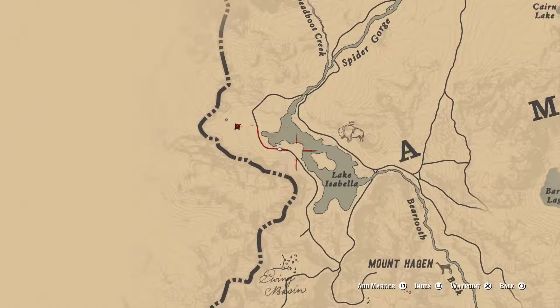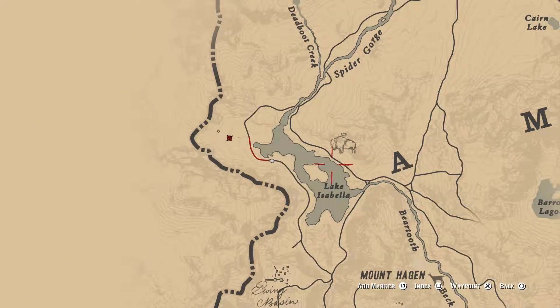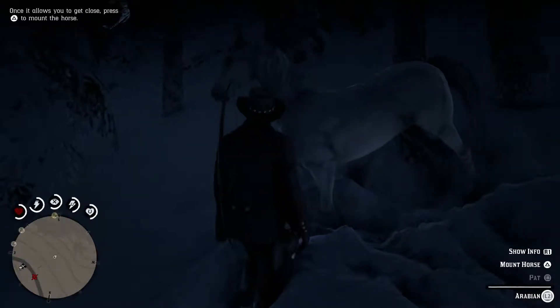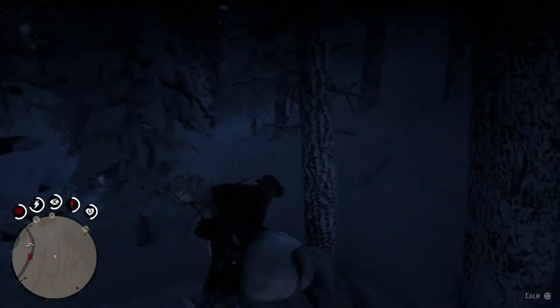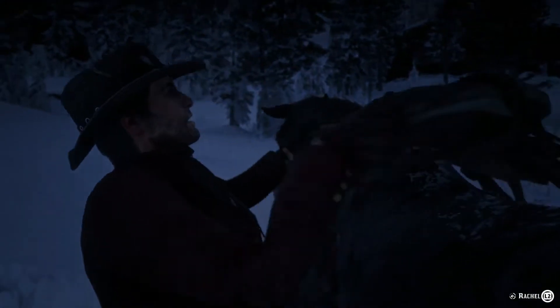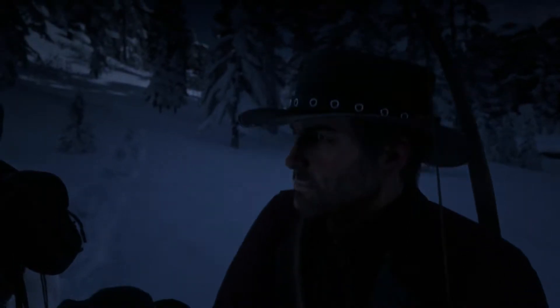All you need to do is head over to the left side of Isabella Lake and slowly look for a white horse. After finding the horse, you'll want to slowly make your way towards it and climb on. After you break the horse, remove the saddle from your previous horse and put it on the White Arabian.